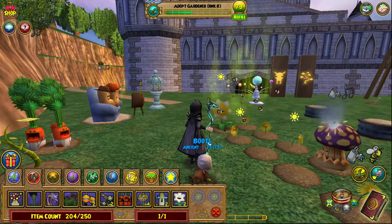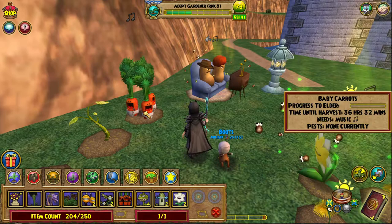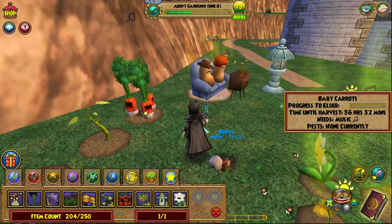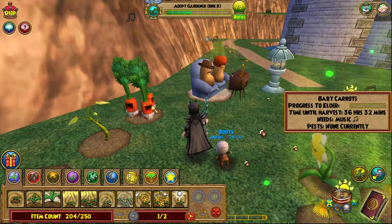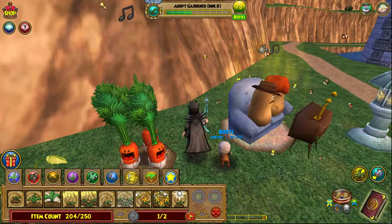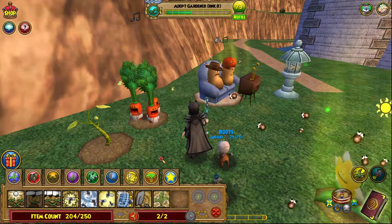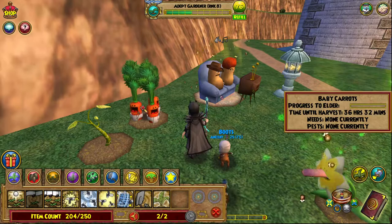All right, we're back and we are at my Massive Fantasy Palace. We're going to look at what I have going on in my garden right now. I've got some baby carrots — they're progressing to elder. Once it becomes an elder it's pretty much harvestable, but they don't typically grow if they have needs. This is an example of needs — it says 'needs music' and there's a little music note above it. So we're going to go to music, click solo, and click on the baby carrots. You'll hear the little tune, and now that need goes away — they're happy.